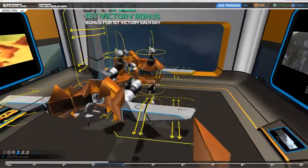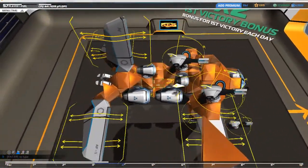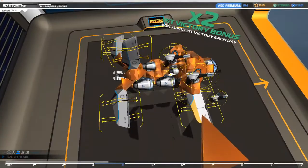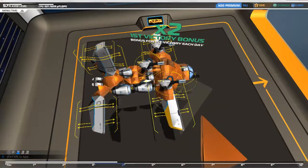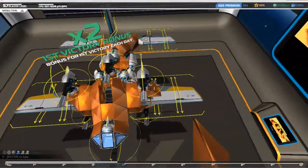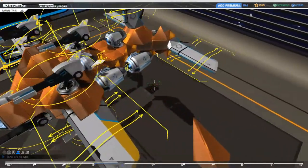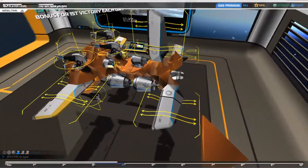We've got the radar dish, we've got the jammer, we've got the jets, we've got the weapons, we've got the pilot seat — we have the technology. And there you go Tay, your very own Midge Mark V. That's how you put one together. I hope you can follow along those steps.